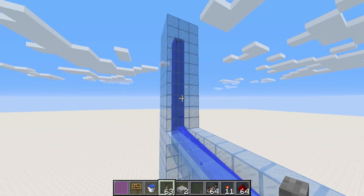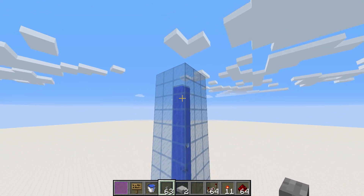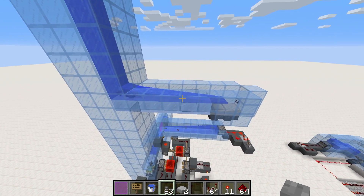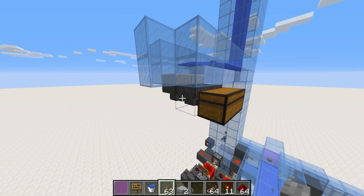We also have this column of water, which serves the same purpose as the small element I had up there — which is to break the speed of the items, because they come flying up with massive speed in the latest updates. Then they fall down here, go out into this water stream, which could be anything. It doesn't have to go into these hoppers — I've just put hoppers here to test it out.